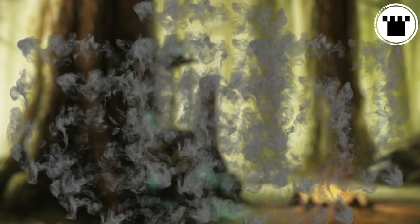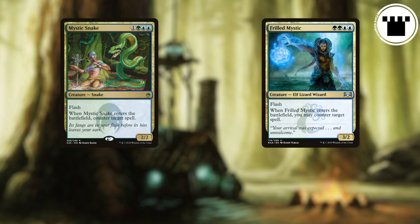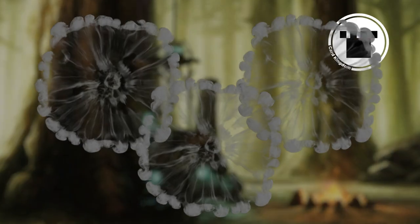Flash is a simple mechanic that immediately puts your opponents on edge. Once they know you have Flash cards in your deck, they are always having to play at least a little on the defensive, just in case you have something tricksy up your sleeve. And that's what Flash is.